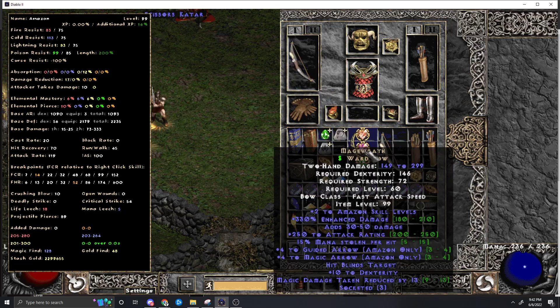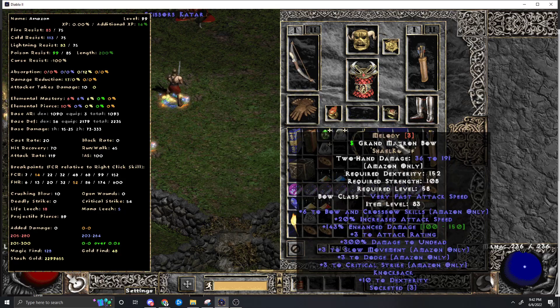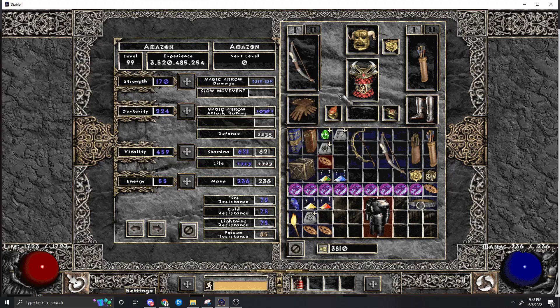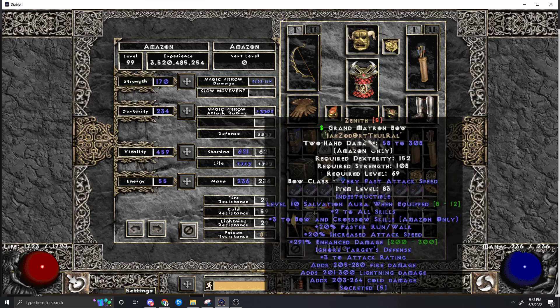The second option is a Zenith. Zenith has 5 Dwell skills basically for us. I tried using Melody but it's just not as good as Zenith, even though it's one more skill. Zenith has tri-damage, ignores target defense, faster run/walk, as well as its own attack speed. Also, when you use the Zenith you get your resistances maxed, which you don't get when using the Mage Wrath. Keep that in mind. You're using one of these two bows — let's use this one for now.